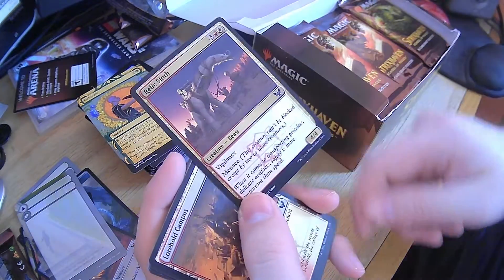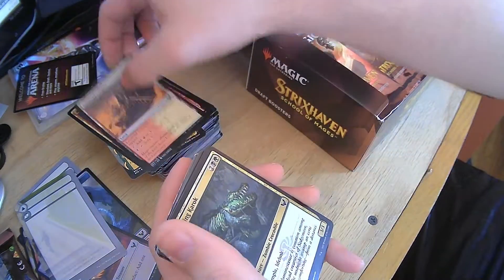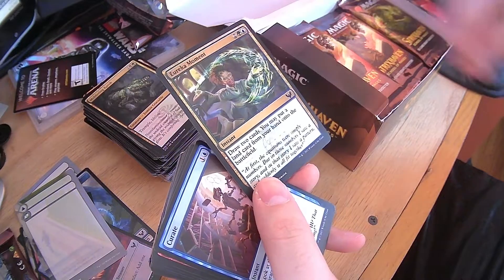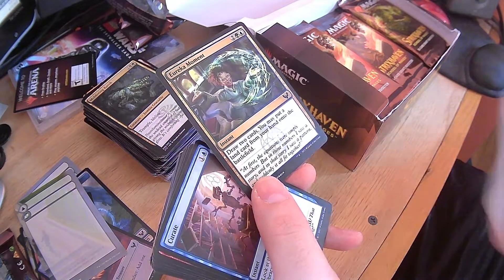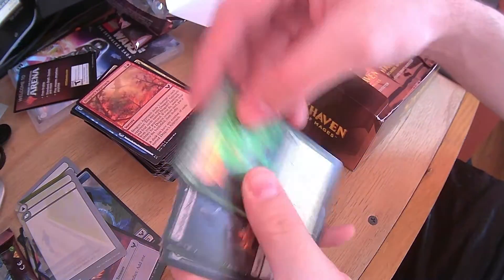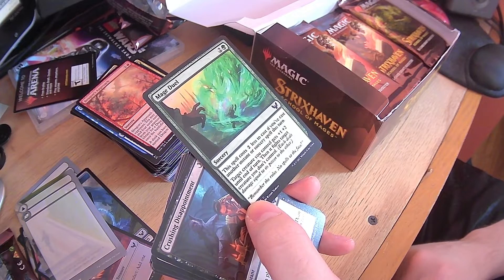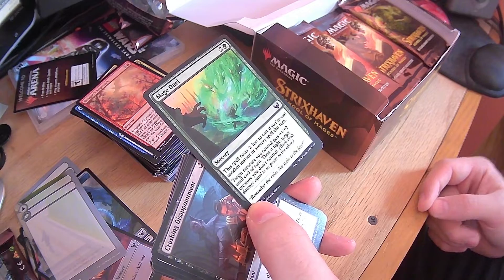Relic Sloth — vigilance, menace. Very nice. Lorehold Campus — red or white. Moldering Karak — trample lifelink. Eureka Moment — draw two cards, land card from your hand onto the battlefield. I think I saw one of those earlier. Another Curate. Another Dragon's Approach. Mage Duel — costs two less to cast if you've cast another instant or sorcery this turn. Target creature you control gets plus 1, plus 2 until end of turn, then it fights target creature you don't control. Nice.